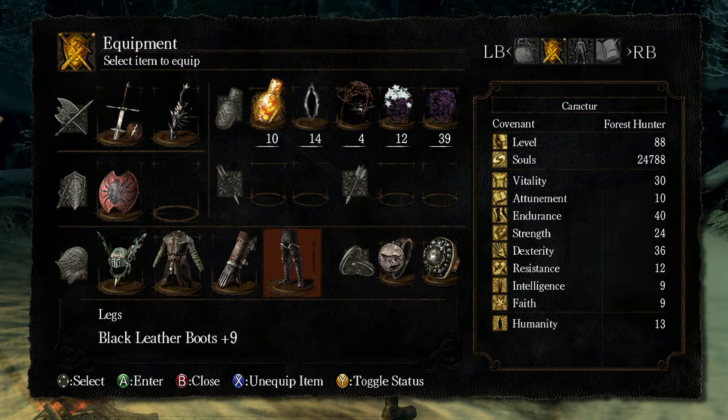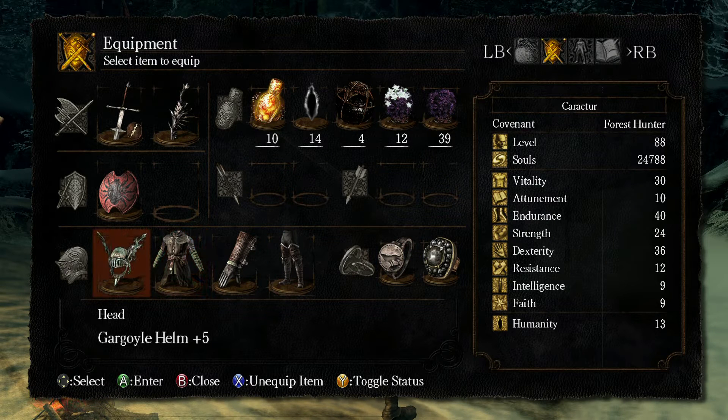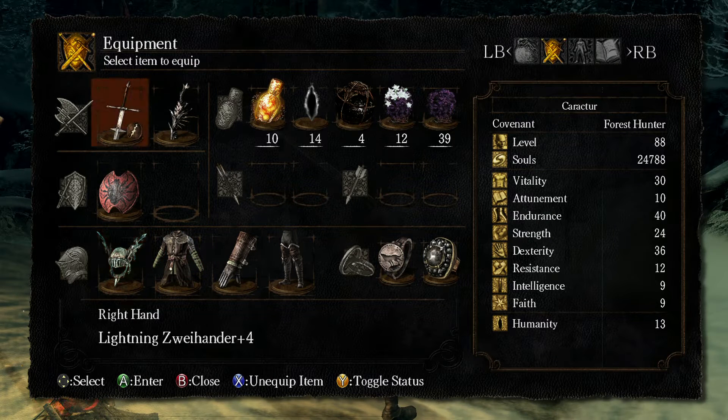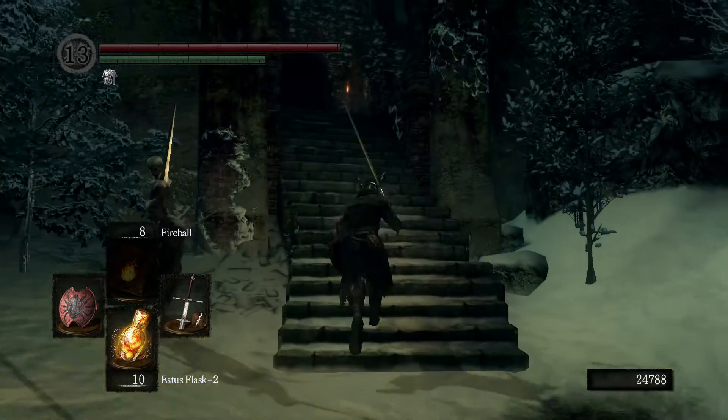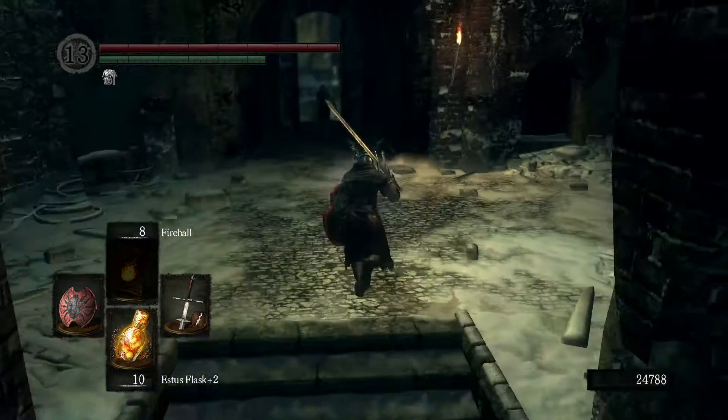I've got the Havel's Ring on — I like to be able to run as fast as I can, roll and all that kind of stuff. And the Spider Shield is a decent blocking shield. It will block 100% of the physical damage and decent lightning.